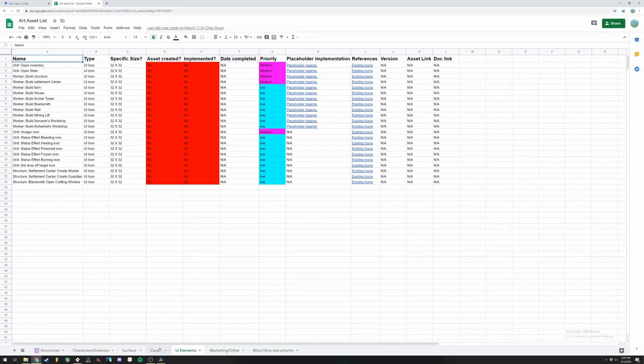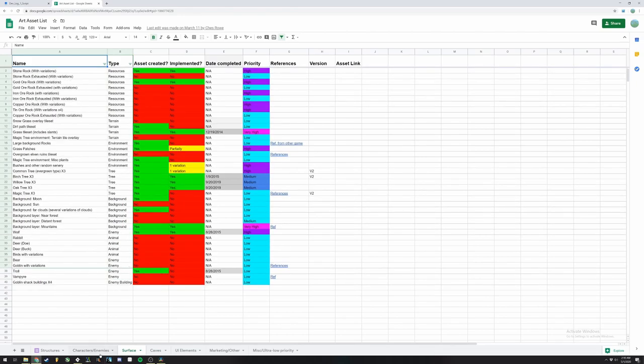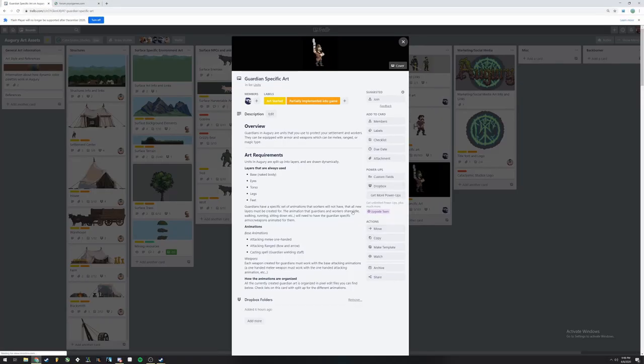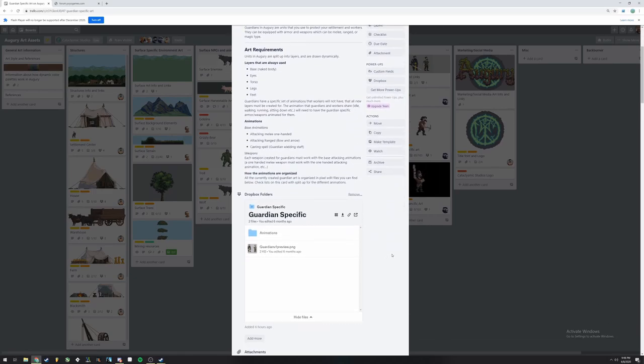Lastly this month, I took on the task of converting our art asset lists from Google Docs to Trello. I felt this change was needed so I could better organize things, add relevant information about how assets need to be created, and how they are going to be implemented into the game. This new Trello board is public, so if you're interested in what features and artwork are going to be added into Augury, make sure you check it out with the link in the description.